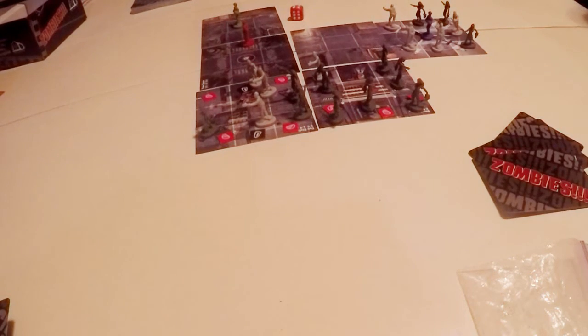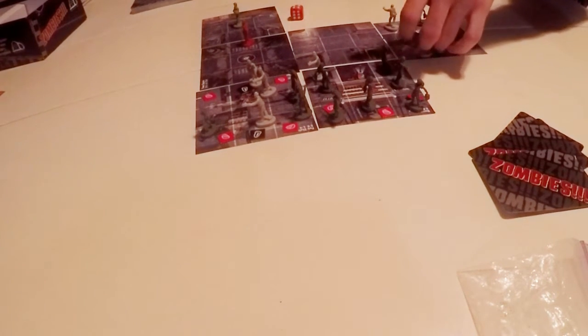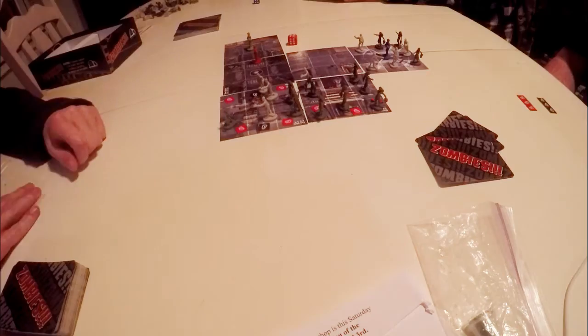So that's Zombies. That was pretty short — this is basically a test. When we get better at it, we will do a full gameplay. I'll even hide the helipad tile near the bottom so the game doesn't end like that. So that's Zombies, expect another one soon — an even better video. We're also going to be playing Betrayal at House on the Hill, and there are so many different endings on that — we can play 50 levels if we want to and each one will be different. Thank you for watching and we'll see you next time.